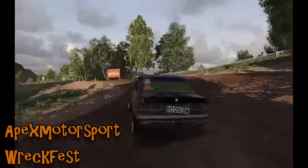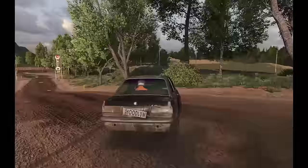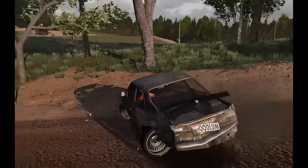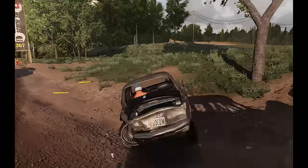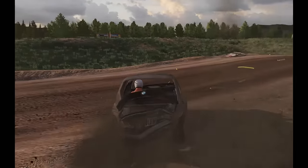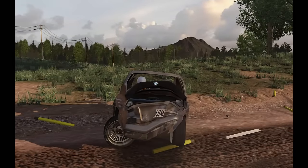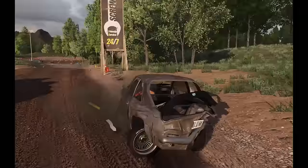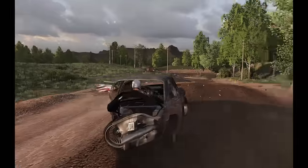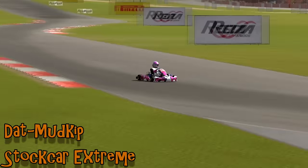Apex Motorsports on Wreckfest takes a corner and the rear wheel gives up. The suspension is incredibly wonky on the BMW to begin with, but that wheel is not supposed to be at that angle — you can't get it going and everyone else is now piling into his car. The vehicle does still drive and the wheel is still powered despite being at a 90 degree angle to where it should be. Being powered at that angle isn't particularly helpful though, and the car is not very drivable. He's managed to make an absolute mess for everybody else still in the race.